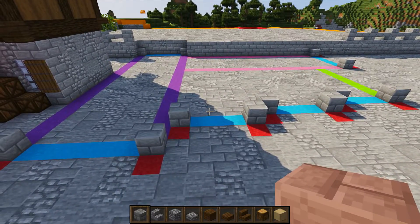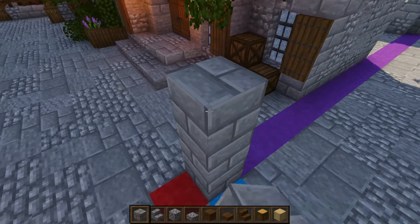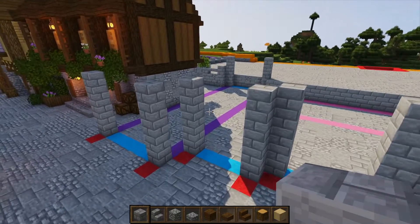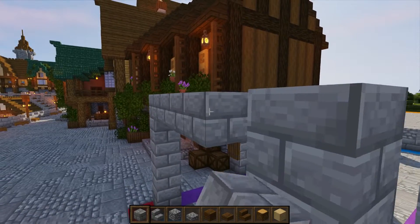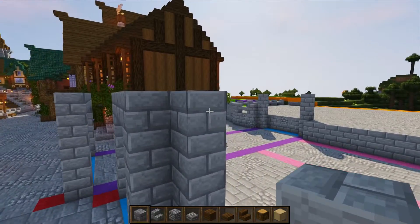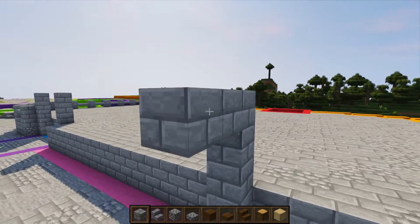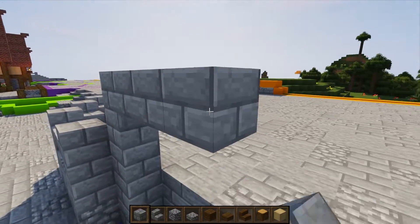This is the base of the foundation for all of our doorways. We're going to raise these to five blocks — four more on top — and do that all the way around. Once done, head back to the starting corner pillar and join pillars across the tops: across the little gap, across these two, across these two, across these two, around to the right, and joining the back corner together.